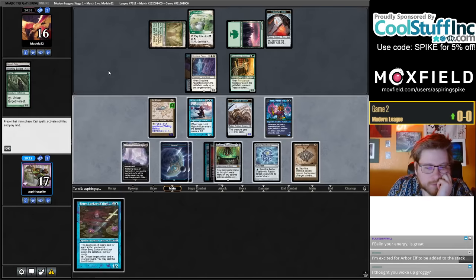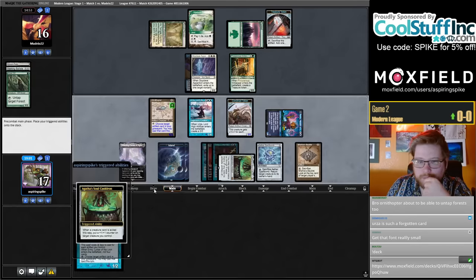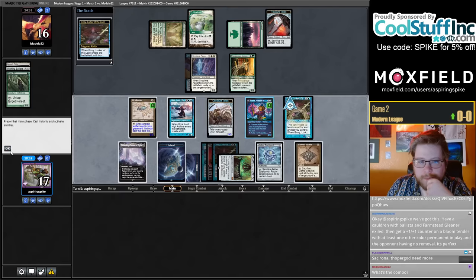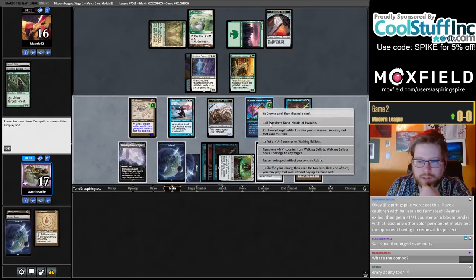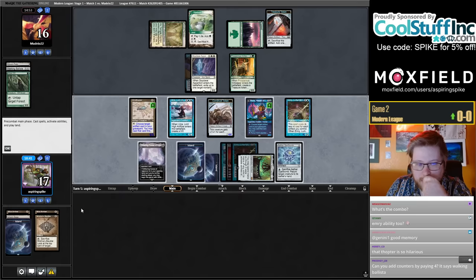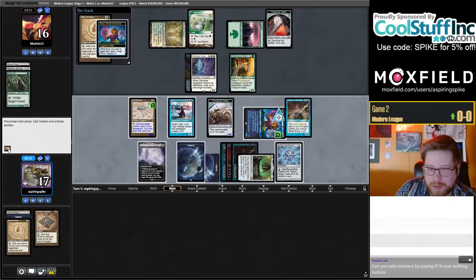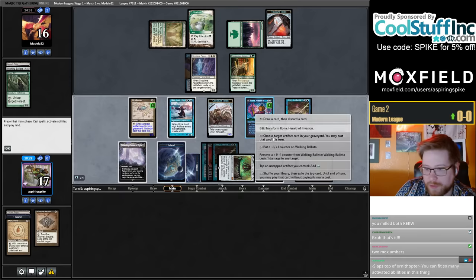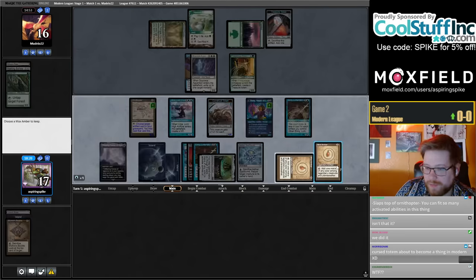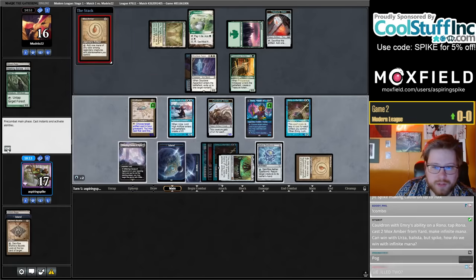Could give it the Arbor Elf ability too. So let's loot that away. We could combo here potentially if we get really lucky. We did mill over a Mox Amber — let me look at my top card. Island. Oh we milled over two Mox Ambers, holy — where did that come from? So this is the combo. Now we have infinite mana and we already have the Ballista too. It's gonna be too many clicks, but maybe my opponent will concede. Let's go — this deck is so sick.